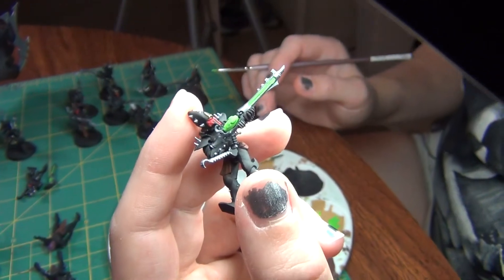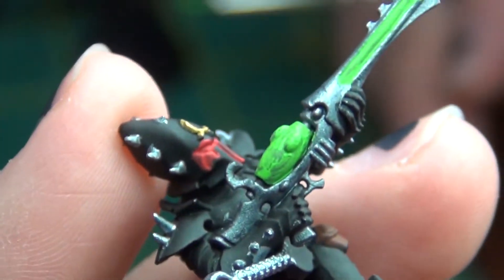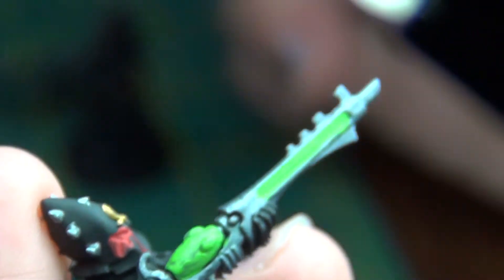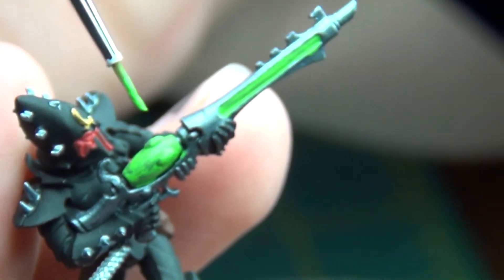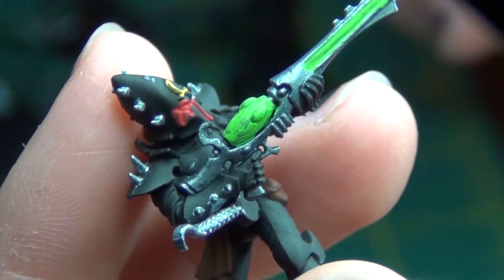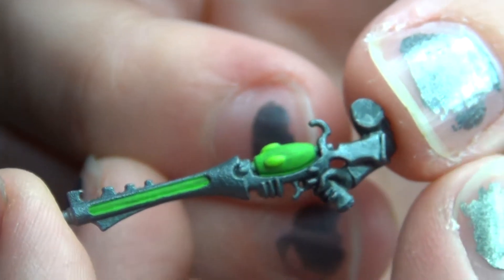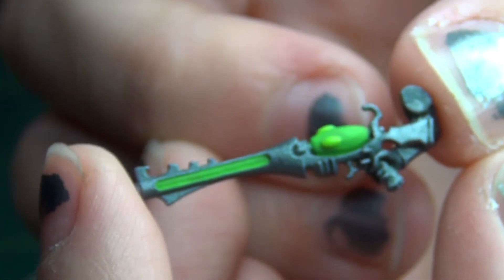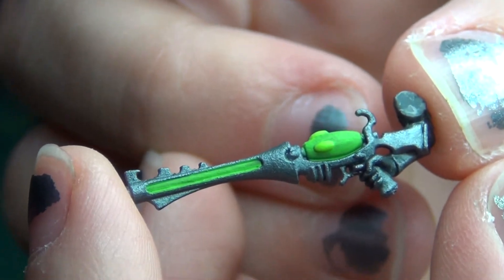Someone doesn't have a cover for their magnifier. You get the little bubble green, and then these little top portions of the green that are popping out are going to be a lighter green color — highlighting them up. I have one of them done here. Making it pop — looks good. We're gonna do that on all of them.